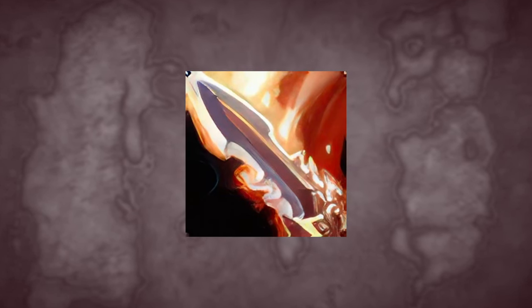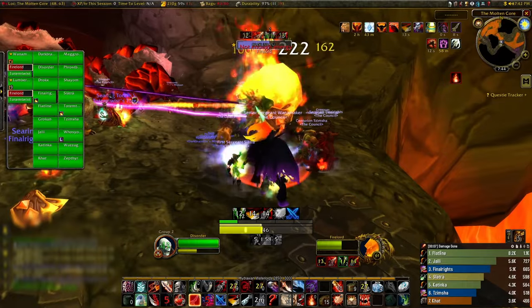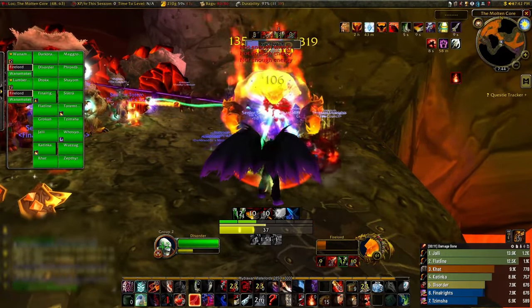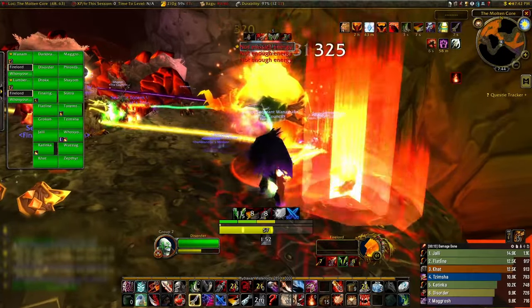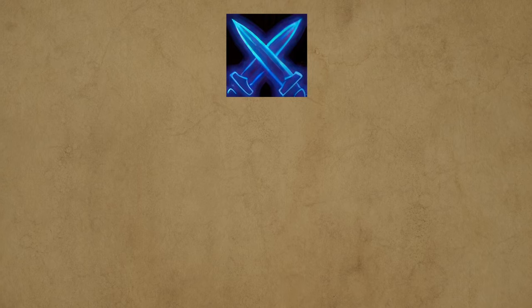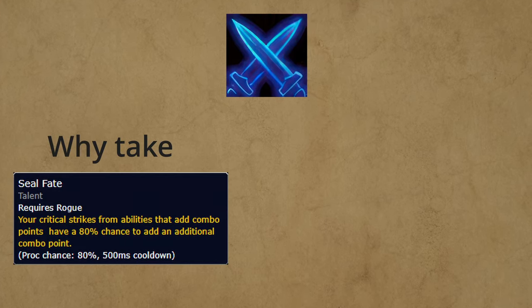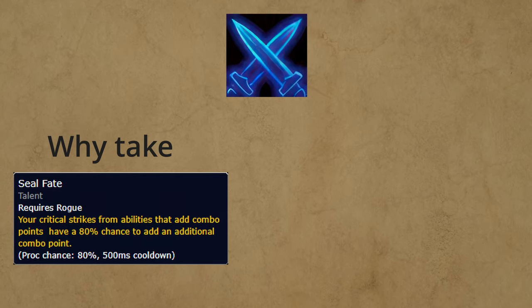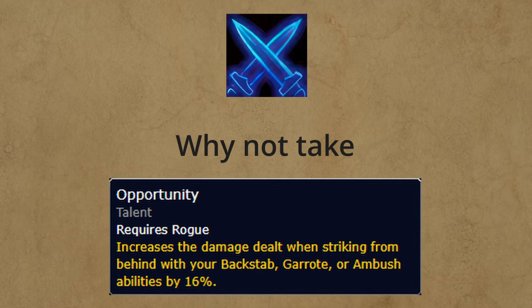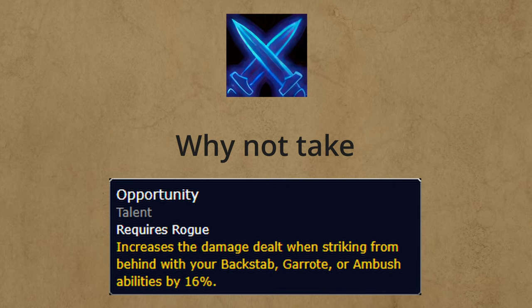The second place we have some flexibility is with Blade Flurry. Although it is one of our main AoE abilities and is good when we have to cleave down adds with a boss, if you don't find yourself using it, you could put that extra point into Seal of Fate. For the Mutilate build, there have been questions on why we are taking Seal of Fate if we have a rune like Honor Among Thieves — why not buff our Mutilate by taking something like Opportunity?